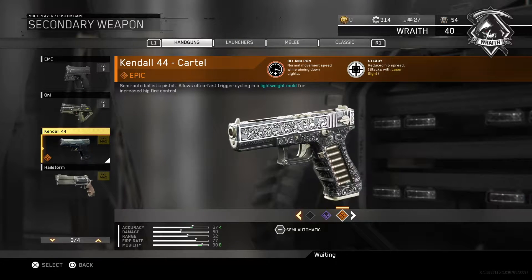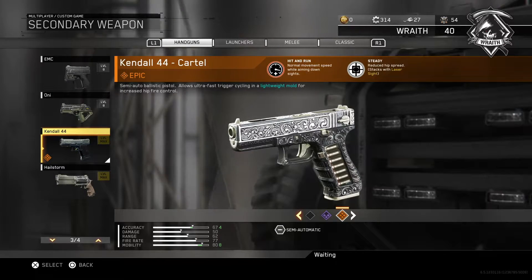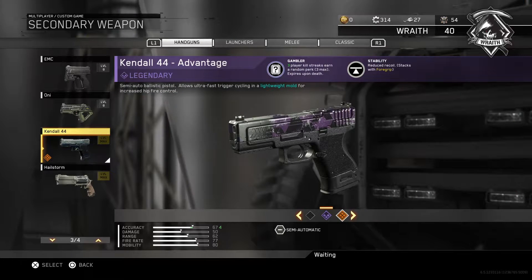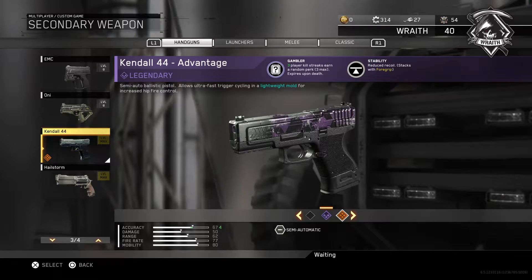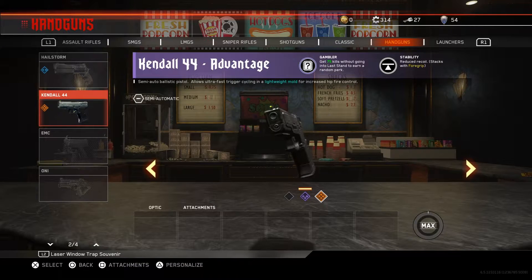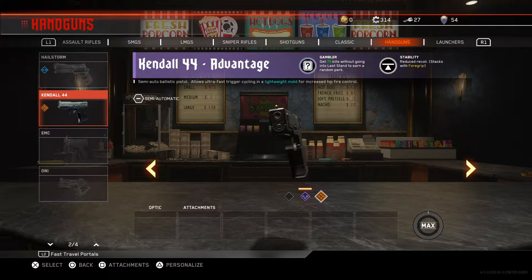Incidentally, for zombies this is a weird one — this is your starting pistol in zombies. It's interesting if you want to use a different variant of the gun, but the easy choice is just use the legendary one. Three kills earn you a random perk, and in zombies three kills takes it to 75 and you get a random perk which would normally cost you about 2000 coins.